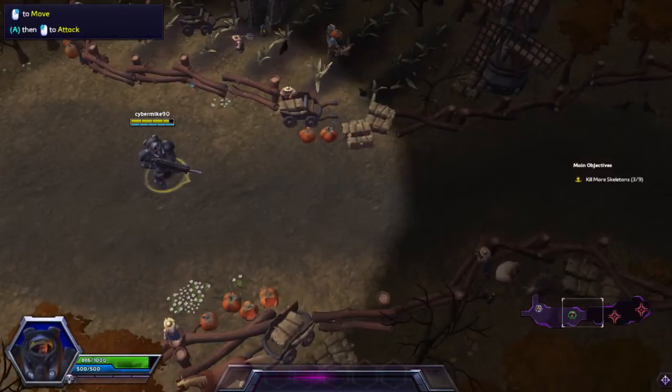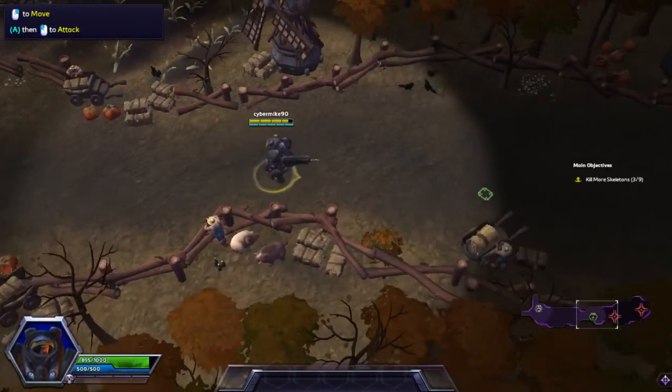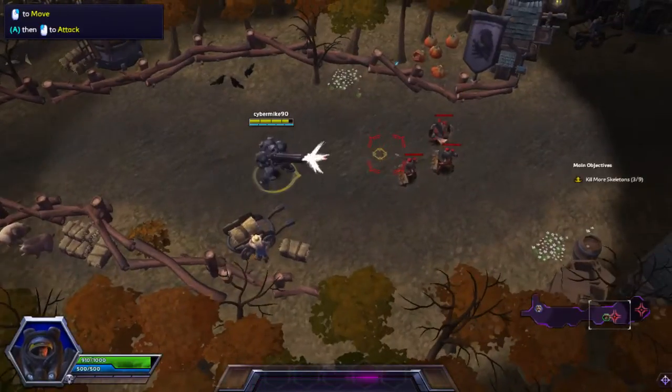Alright, now I just keep going. You can press the A key and left-click the ground to move towards a location and attack enemies you encounter along the way.